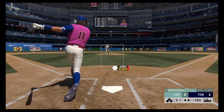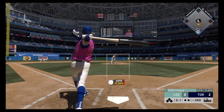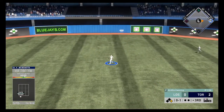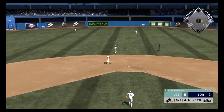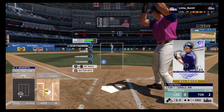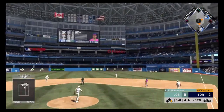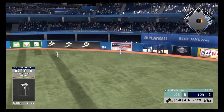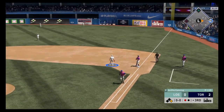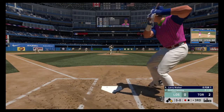They want to keep the pressure on and try to build that lead heading into the later innings. A line drive to center field — that's a base hit, so the pressure's on to open up the inning. Todd Help steps into the box and skies one into straightaway right. Gonzalez giving chase — he tracks it down, a nice play for the first out.